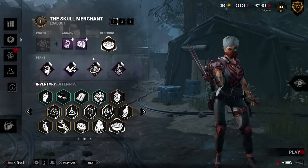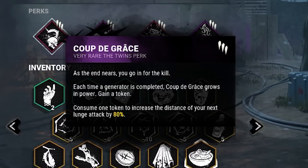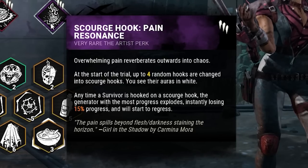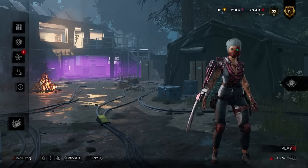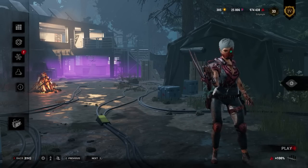For this first match we'll be running a build of Coup de Grace to extend our basic attack distance after a gen's been completed, Brutal Strength to break things faster, Jolt for a little bit of gen regression, and Pain Res for a little bit more gen regression. Since we're not going to be just monitoring gens, we're going to see what it's going to be. I'll probably have a different build in the second game.